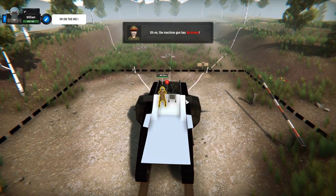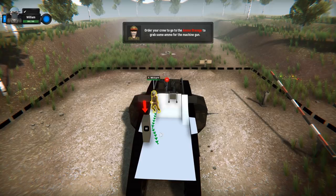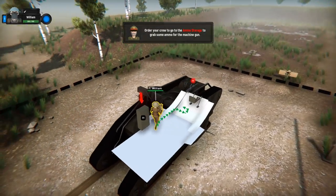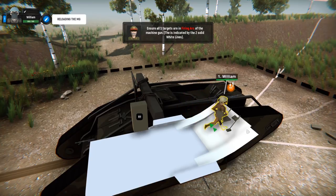The machine gun has no ammo. Order your crew to get to the ammo storage to grab some ammo for the machine gun. So just like in Bomber Crew when you've got to switch between modules, here you grab ammo and all that stuff — definitely inspired. That is not a bad thing at all. Let's go arm the machine gun, William. Get to it then. Reloading MG. There we go.